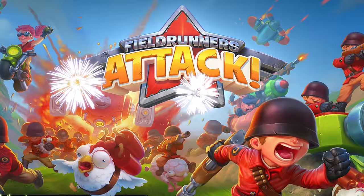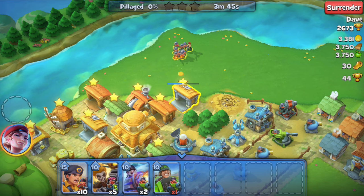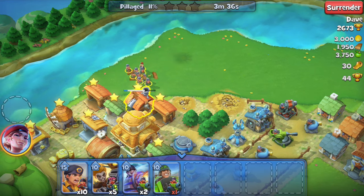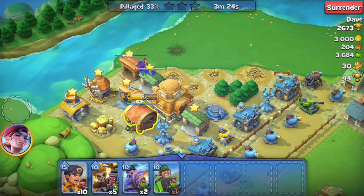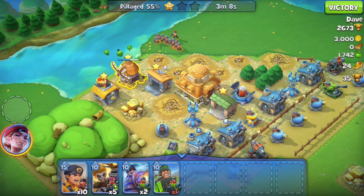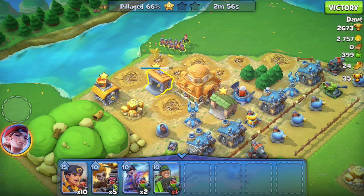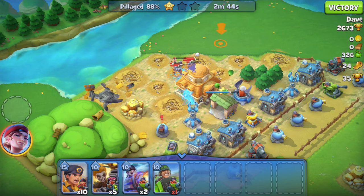Last but not least, secret tip number five: do not hold a resource buffet for your attackers. A buffet means all you can eat — attackers can take all your resources from 0 to 100% without any defense. The best way to defend resources is to place resource buildings in between your defensive towers, not grouped at the back.